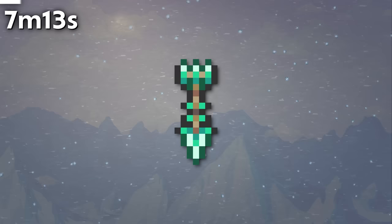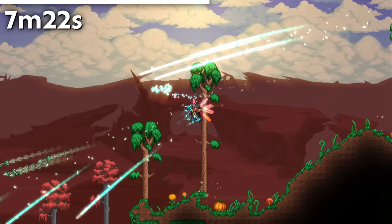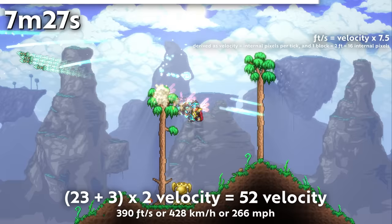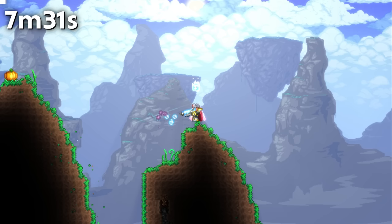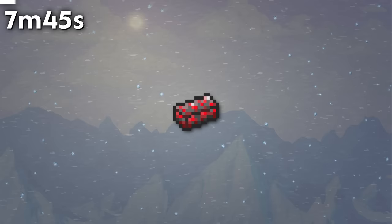Luminite Arrows' tooltip references shooting them at the speed of sound, a reference to the Sonic franchise. However, if you shoot Luminite Arrows from a Hasty Phantasm, the arrows only fire at 428 km/h or around Mach 0.35 — just a third of the speed of sound. Meanwhile, a Hasty Xenopopper using Luminite Bullets would actually be supersonic at 1,461 km/h or Mach 1.22.